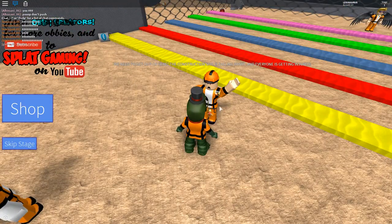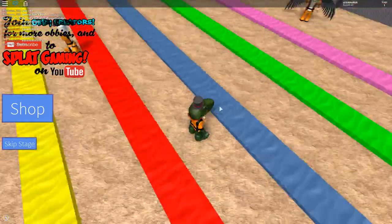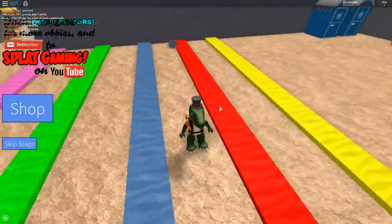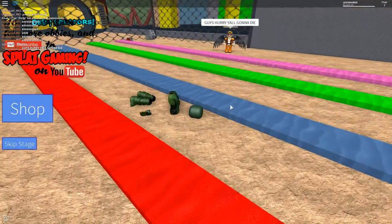The construction site is falling apart and everyone is getting injured. I better go right away. What is this? Like, what is this? Colorful. Oh, it's paint. I touched it. Okay, I died.